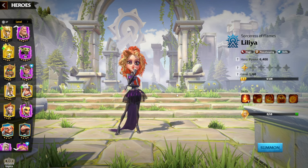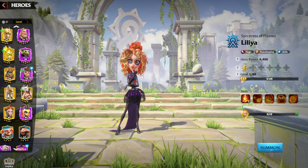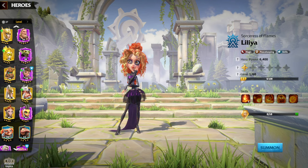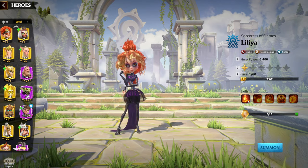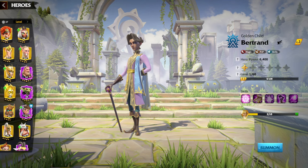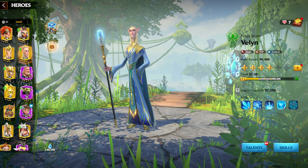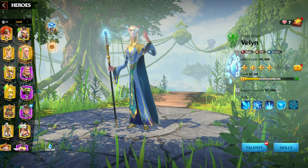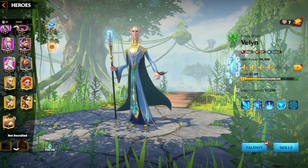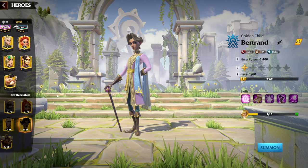For free-to-play players, we have a limited number of heroes we can use, but I think there are two solid choices for legendary mage heroes to invest in. My top two would be Wellin or Bertrand. If I were a mage player I would have invested in Wellin, because Wellin can be used in almost every single mage legion. As a free-to-play player you need to invest in heroes you can use in many different hero pairs.